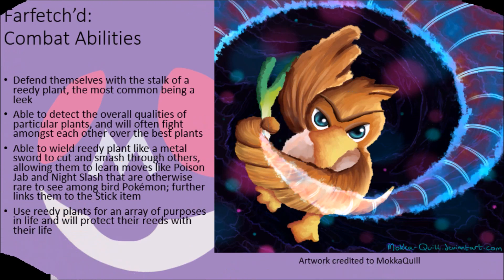It is noted that it is not just battle that these plants come up in, as they are also used for a myriad array of other purposes, notably as nest-making material and as emergency food rations, as the ducks can eat their sticks if they are in desperate need of food and can simply go looking for a new one afterwards. These birds will likewise protect plants that produce particularly strong reedy forms and will fight off anyone that dares to try and take from their personal plant, oftentimes proving to be far fiercer than their otherwise simple body form might suggest.